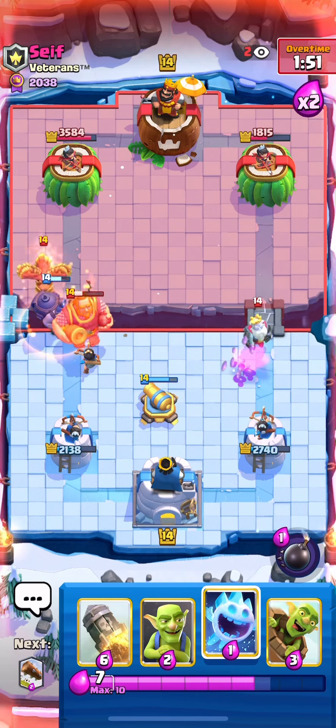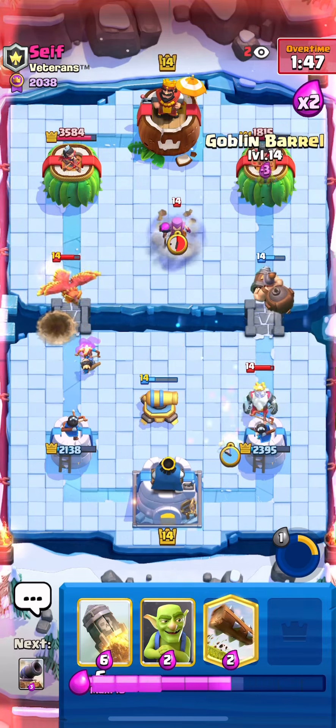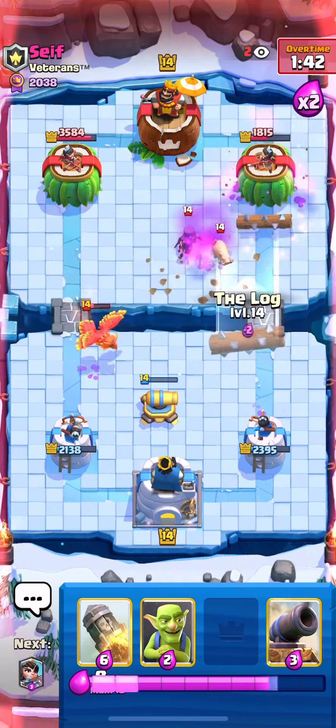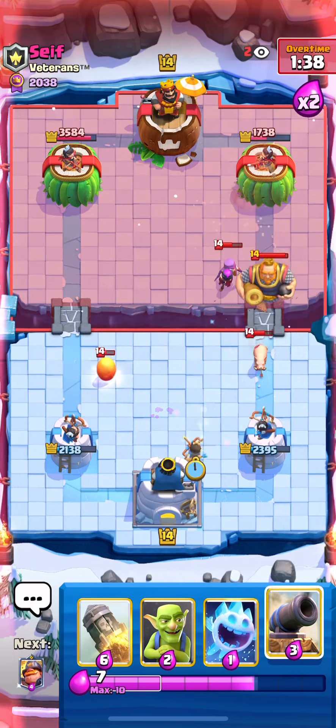He actually decides not to Lightning for some odd reason — I'll take that. I put Ice Spirit to help freeze the Ghost in place and Goblin Barrel to beat out the Log. You always want to try to beat out the Log so you can have your Goblins ready to defend their RG when they have Lightning.